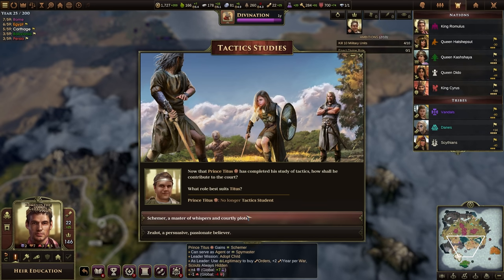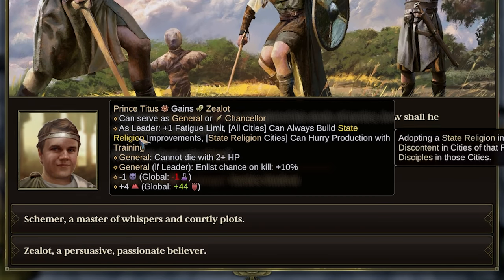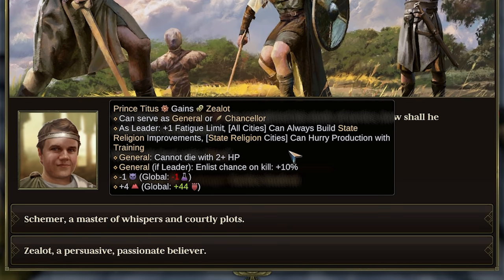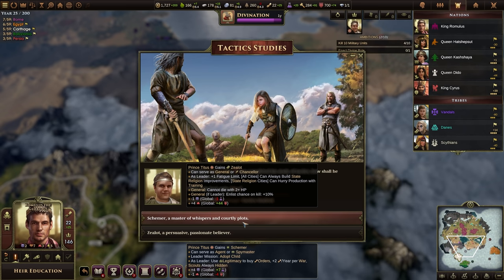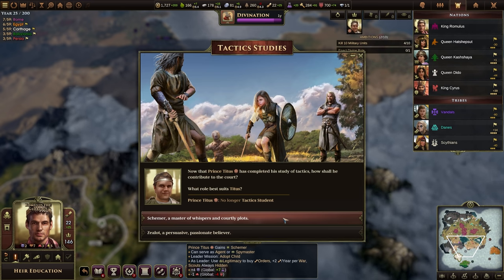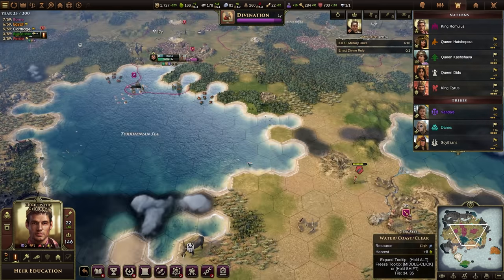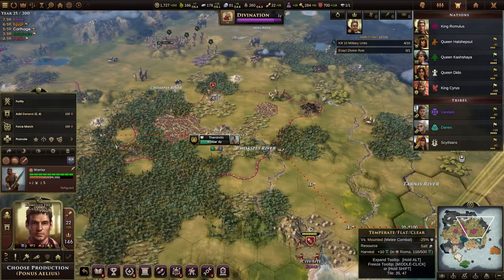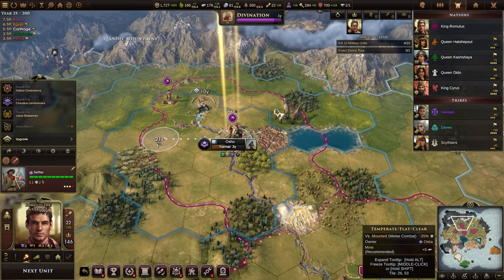Zealots can act as generals or chancellors, and as a leader get plus one fatigue limit. All cities can always build state religion buildings, and in state religion cities you can hurry production with training — that red military resource. I don't really like schemer. This 44 training and making him a good general — I think we do that. I'm going to send my nephew out into the world to learn how to live. I don't want to do all his events so I'll just send him out to explore the universe.